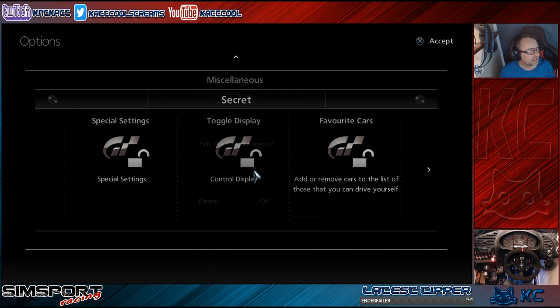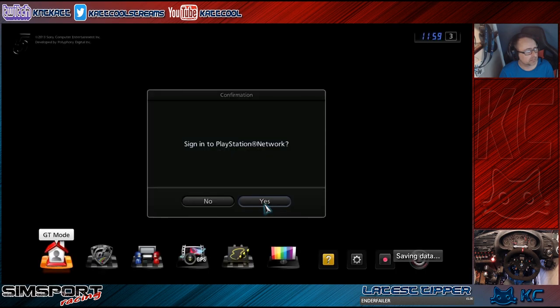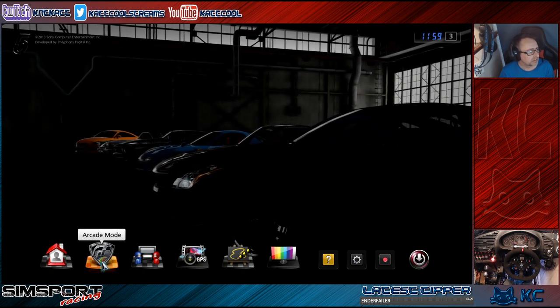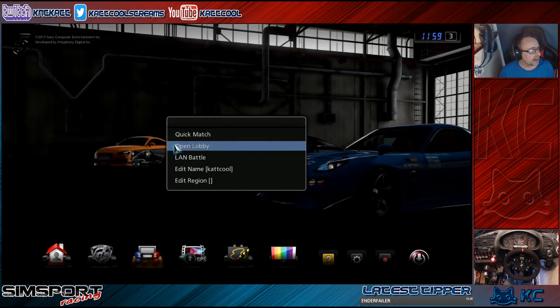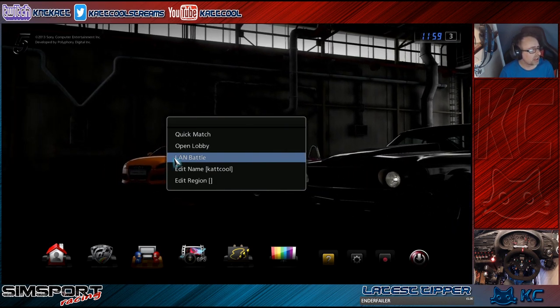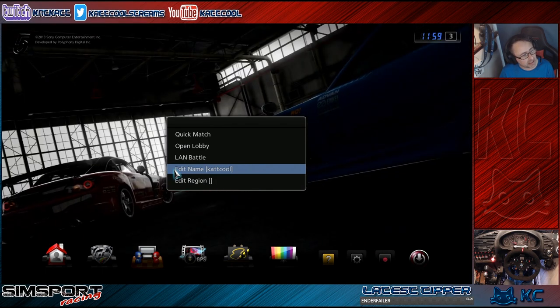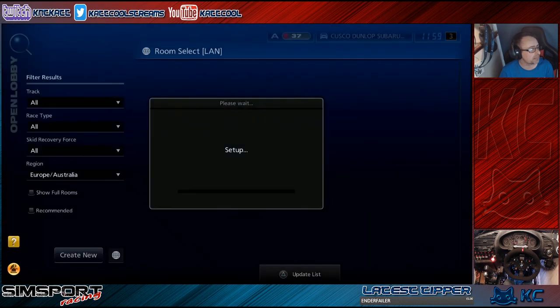Click OK, come out of the options menu. Now on the main screen you'll see an Online Race icon. Go into it and you have a LAN Battle option. You can also edit your name from within here, but go to LAN Battle to proceed.